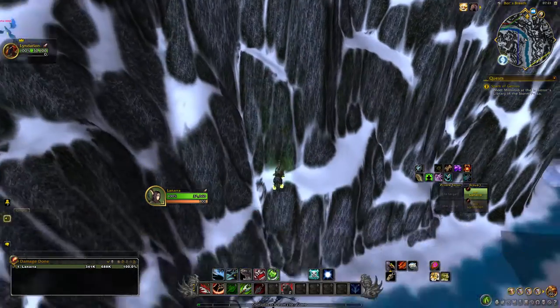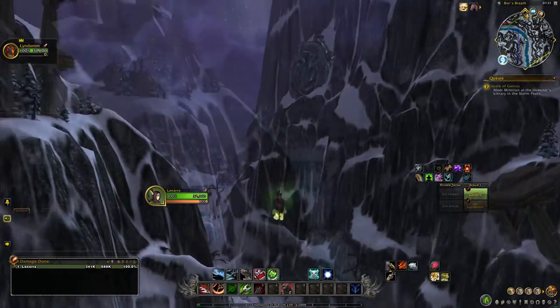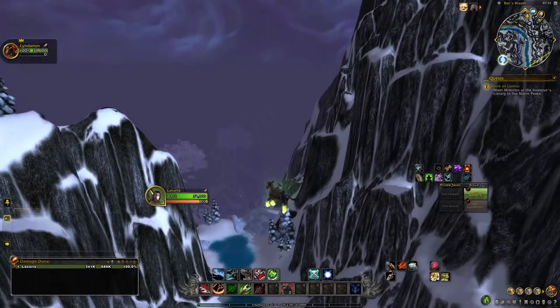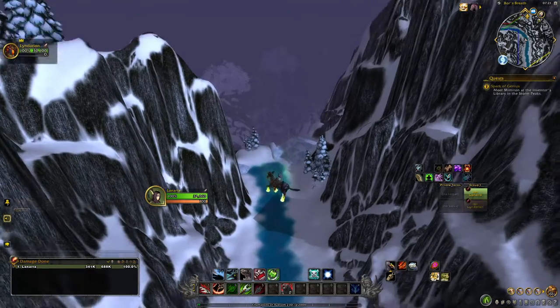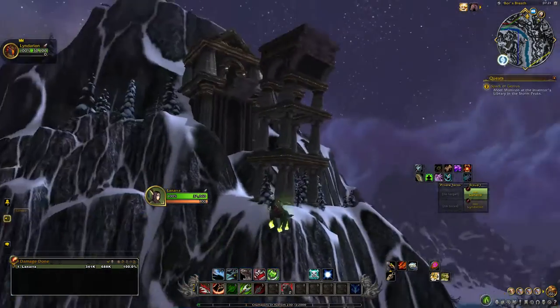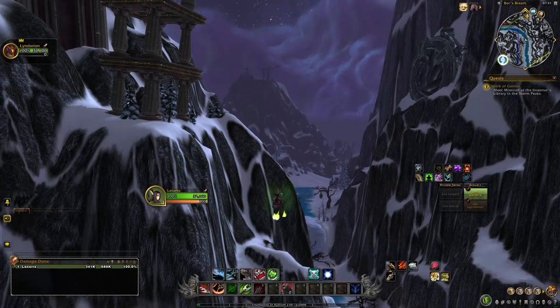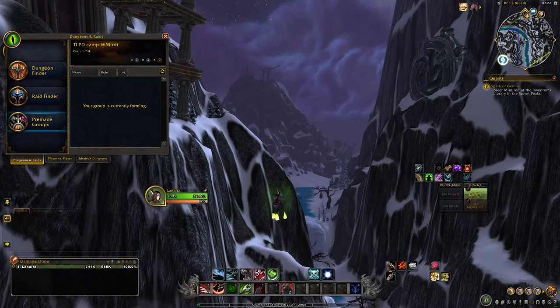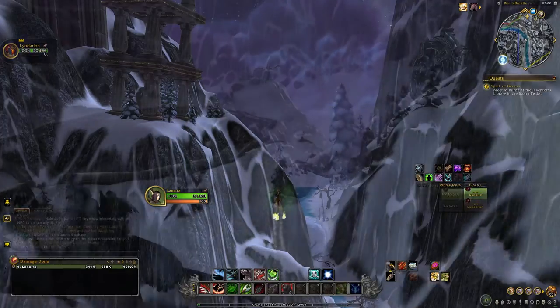The Time-Lost Proto-Drake, if it is going to spawn, will come right out of the mountains. Now, the Time-Lost Proto-Drake shares a spawn timer with another dragon — Varagosa. What ends up happening is you could sit here waiting and it could be Varagosa. You could kill Varagosa and then the next time it spawns it could be Varagosa again.